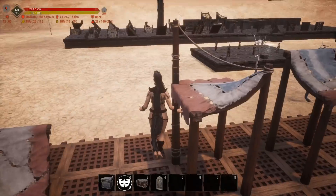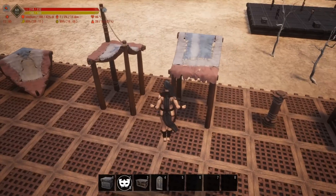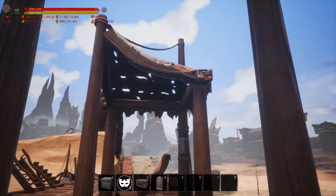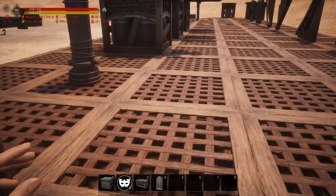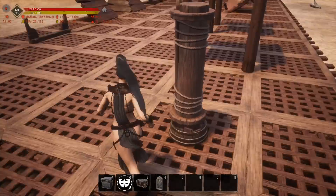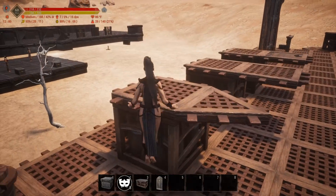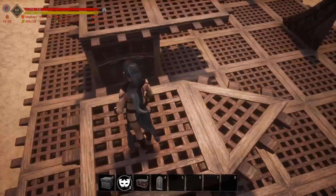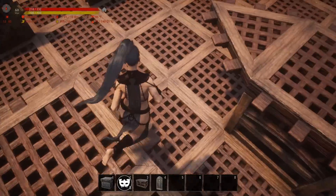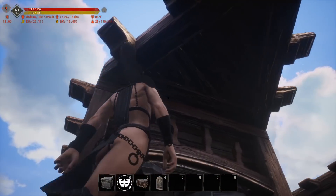I'm going to breeze through these because you get the general idea. Then we have the awnings, which look really good as well. The awning and underneath of the awning. Moving right along to the pillar — it's just a straight mast, looks like you took a chunk of mast. And then the ceiling pieces — there's your wedge ceiling piece and your square ceiling piece. Here's the underneath view.